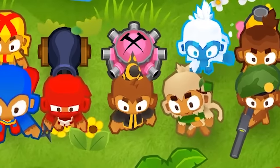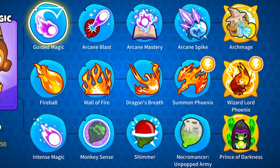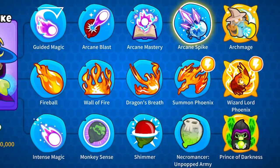Balloons Tower Defense 6 has 22 unique towers. Each tower has three paths, and each path has five unique upgrades. That means Balloons Tower Defense 6 has 330 unique upgrades that you can buy. However, upgrades are locked to certain paths and towers, so you can't get the exact upgrades that you want.